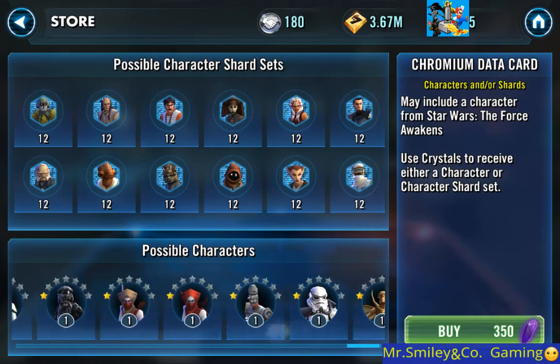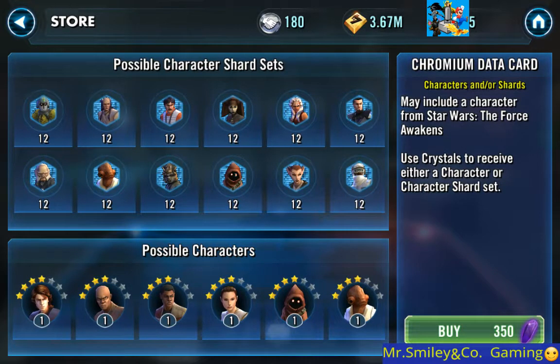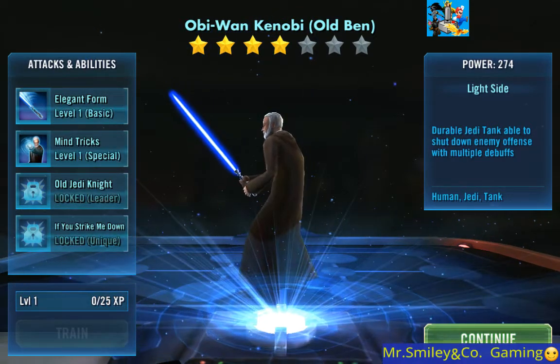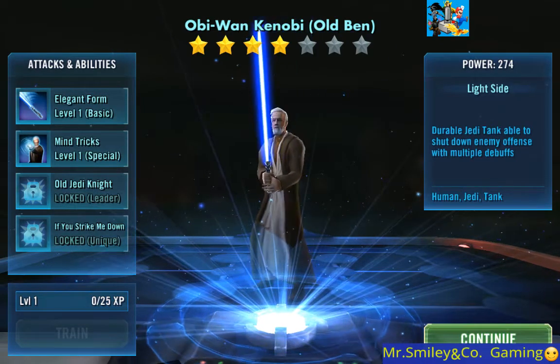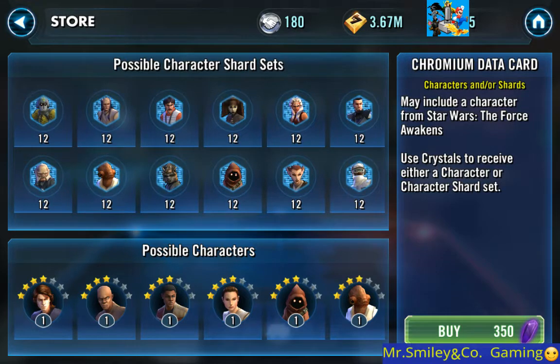I don't want just any character - I want one of those cool, awesome, super powerful characters. Let's go with the second data card. Come on, give us a character - character, character... Oh YES! That is exactly what I wanted! We got Obi-Wan Kenobi - the older version, but we got Obi-Wan Kenobi! That's awesome, that's exactly what we want. And we actually got a four star - I've now got two four stars. That is awesome!